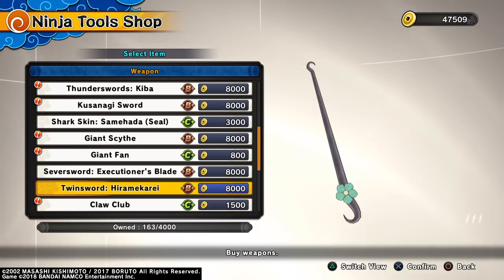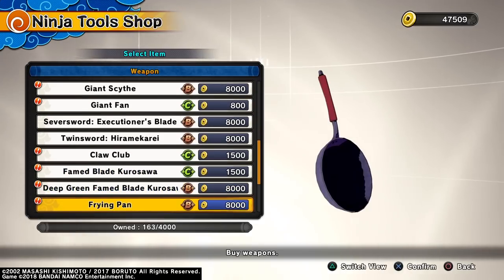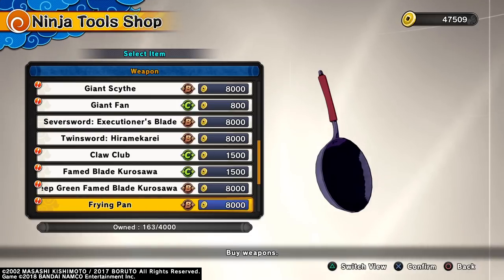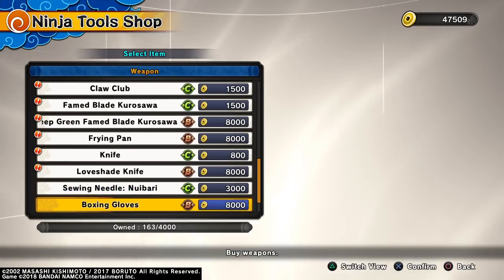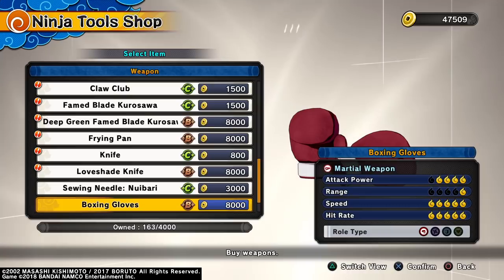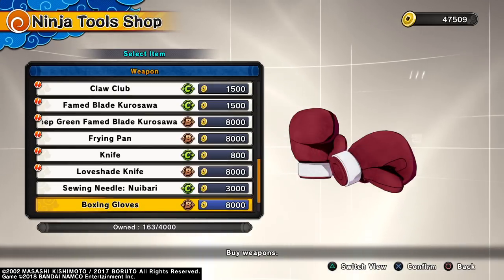They also have the claw club and the flame blade. But they also added the frying pan to the game - they did add the frying pan weapon. They've also added a small knife. The needles are already here. The only new weapons for attack that I saw are the boxing gloves, and they're not that good.